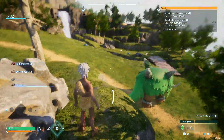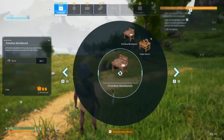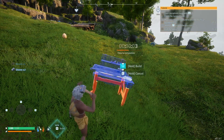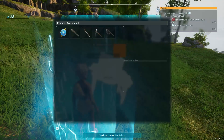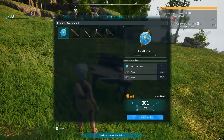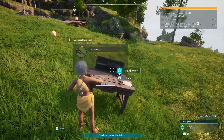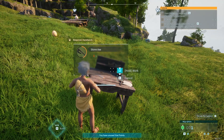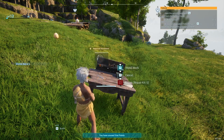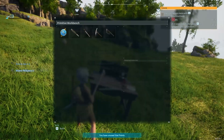You can get a proper axe and pickaxe as soon as you build the primitive workbench, but you don't want to do that too soon. We need wood more than we need stone at the moment. And once we have an axe, we need a pickaxe — at least we have enough for that, though we are running low. Only two palladium fragments.